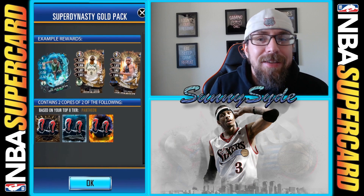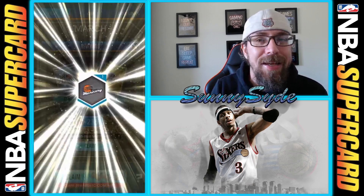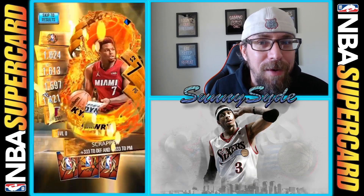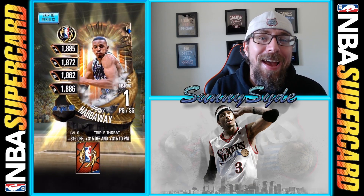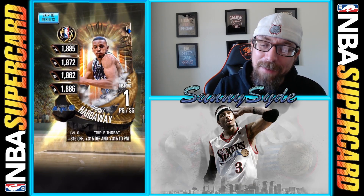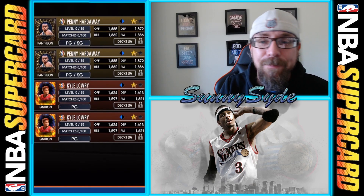I pretty much credit all my success to Super Dynasty, and this is our very first Super Dynasty as Pantheon — the final pack with two guaranteed pros in the top three tiers: Ignition, Cyclone, and Pantheon. For our Ignition we got a Kyle Lowry pro — we'll take it. And then our boy Penny Hardaway for our Pantheon pro — our very first Pantheon pro! I have to say that is an absolute damn good one. I absolutely love him, especially him and Shaq back in the day. Definitely a good pull for sure.